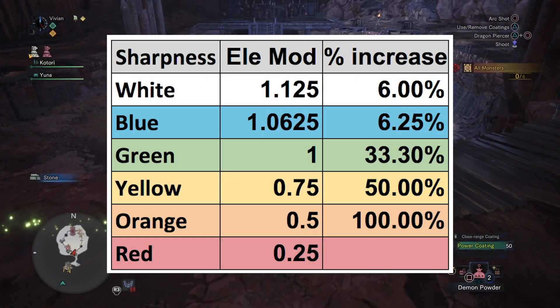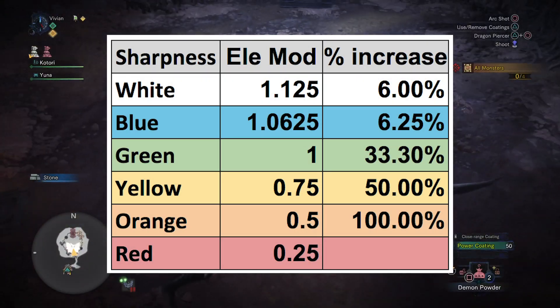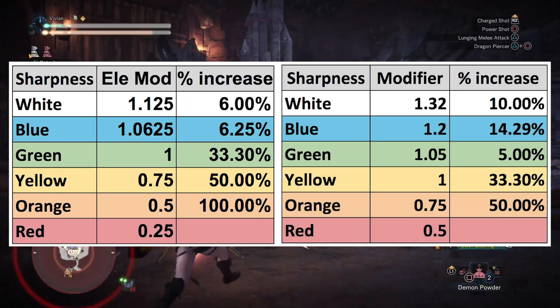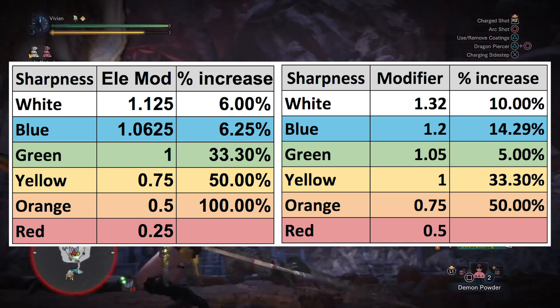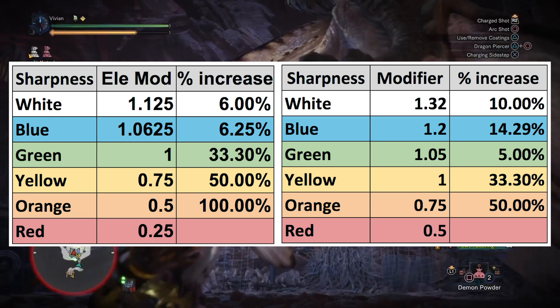Next, you can see the sharpness modifiers on this chart on screen. As you can see, it's not as huge an increase as it is for raw. However, coupled with the raw damage increase from white and blue sharpness, it's still very nice.